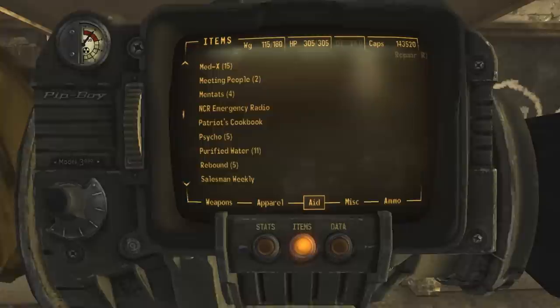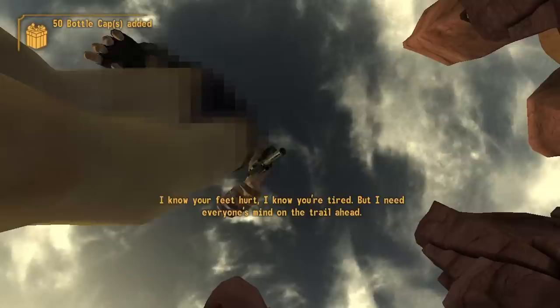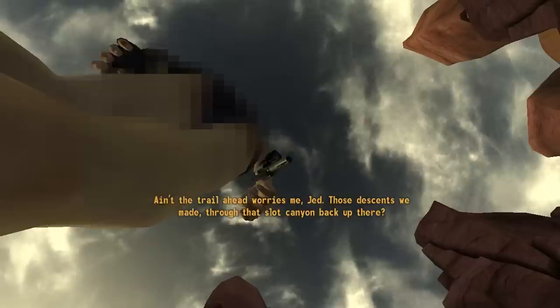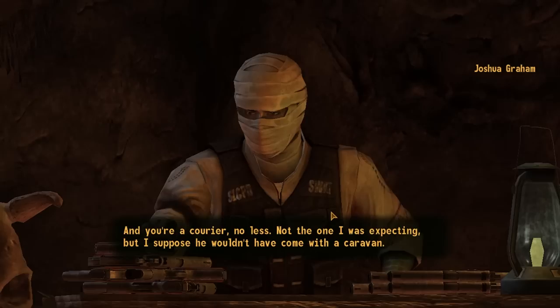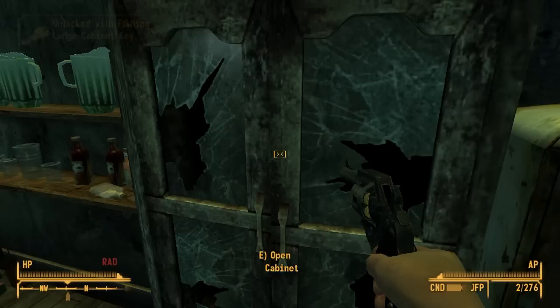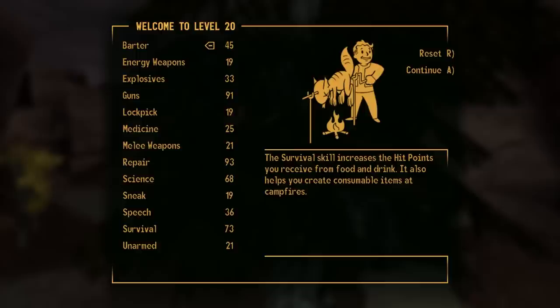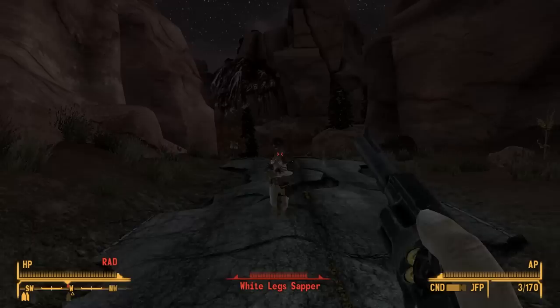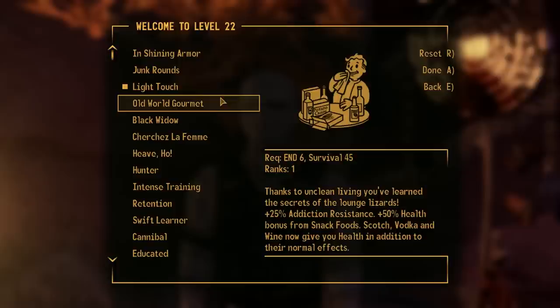Now with enough caps, I talk to Dr. Usanagi for any implants I can get my hands on and some additional medical supplies. The last DLC we're doing for this run is Honest Hearts. While Lonesome Road technically gives you better gear for a crit build with the Courier's Duster, I really don't feel like playing that DLC again right now. Graham sends us on a wild goose chase for a compass, walkie-talkies, medical supply kits, and lunchboxes, before Daniel has us grab a map, kill white legs, and grab their standards. This allows me to level up and grab Better Criticals. I grab Light Touch and Graham's armor at the end of the DLC for even more critical hit chance.